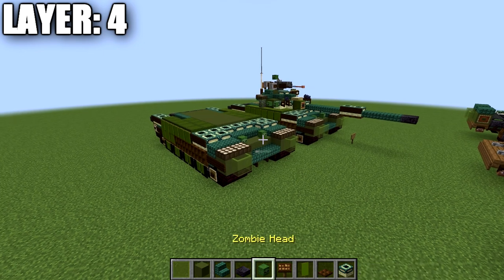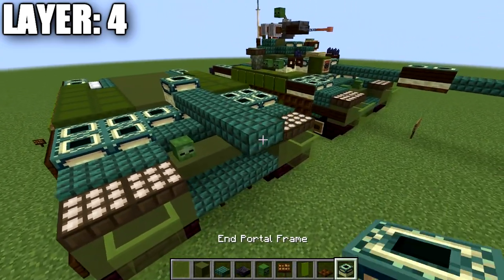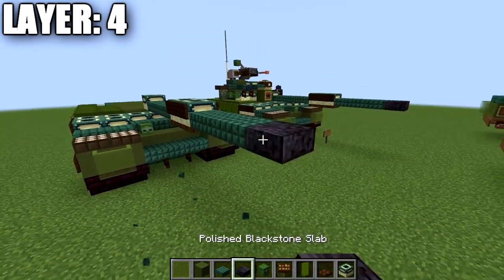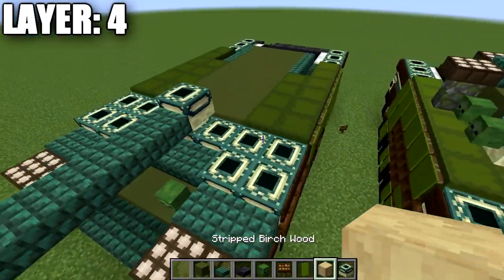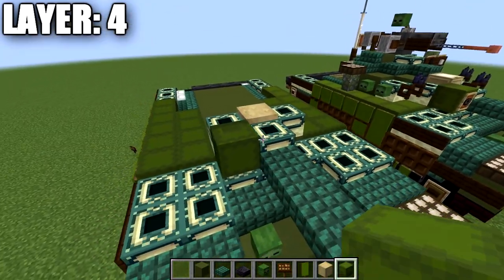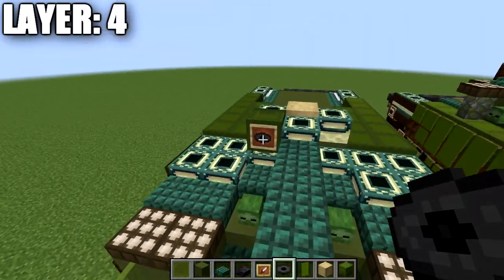For Layer 4, place an end portal frame on top of the middle end portal frame. Build one-two-three-four dark prismarine slabs going forward. Place two more end portal frames with dark oak wood signs on the sides and dark oak wood trapdoors on the bottoms. Place three more dark prismarine slabs forward and a polished black stone slab on the tip for the gun barrel. Behind the front end portal frame, place a stripped birch wood block, then end portal frames on the sides. Place a sideways green shulker box with an item frame containing a music disc for the optics.